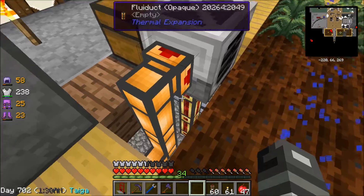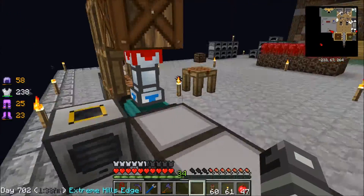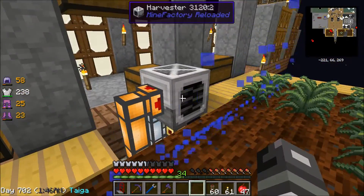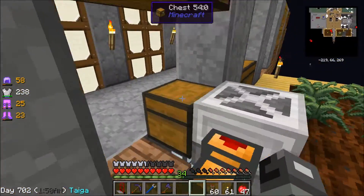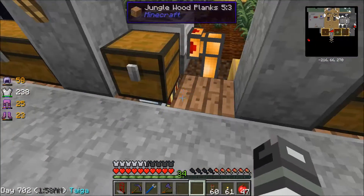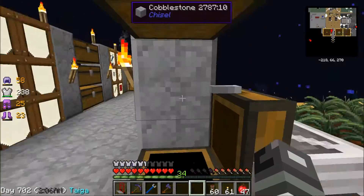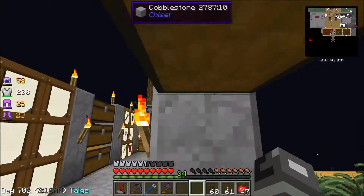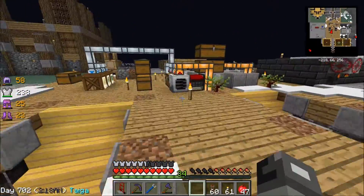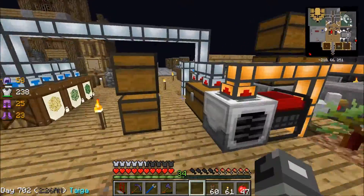Then I have a harvester over here which is getting powered by a lava generator from this little thing right here. I didn't really need an ender generator because it doesn't require that much power. The lava generator powers the planter and the harvester, and then I have the sludge going into the sludge boiler. The items — all the seeds, all the things it harvests — go into a chest here, and then the seeds are being brought out the bottom of that chest and back into the planter.